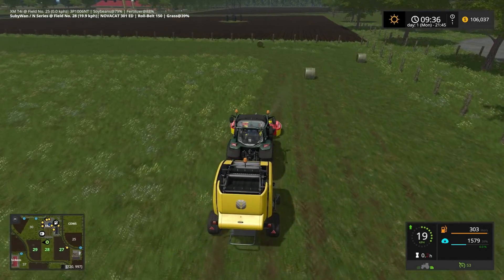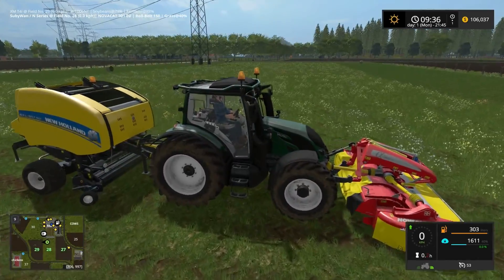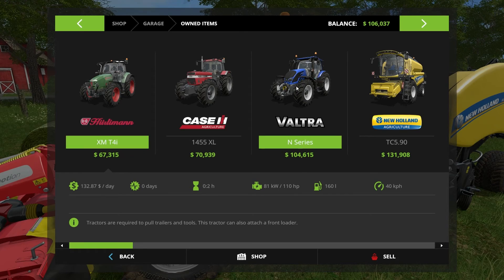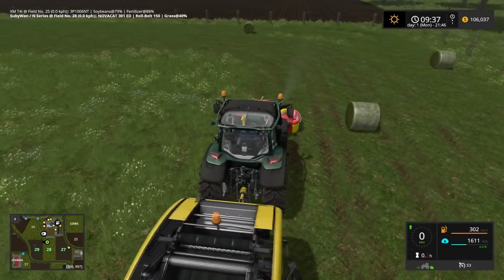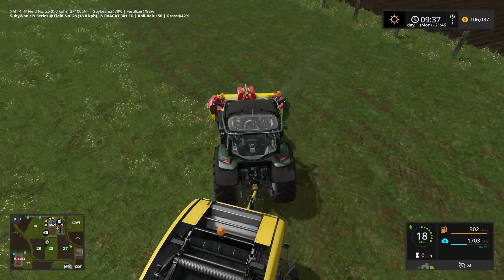Also you'll notice this tractor - it's a new tractor. This is the Vultra N series, 185 horsepower. I basically got rid of the New Holland T5 and bought this one so I could put the mower on the front and power the baler on the back, since none of the others were really quite big enough - they probably could have done it but might have struggled a little bit.